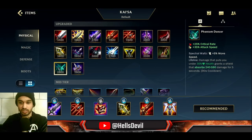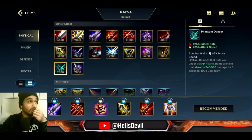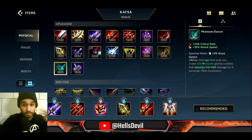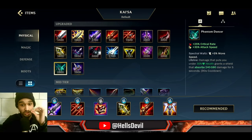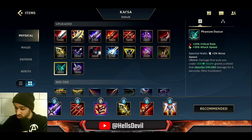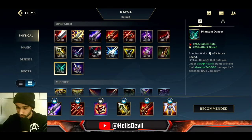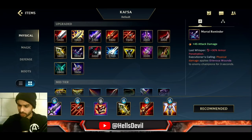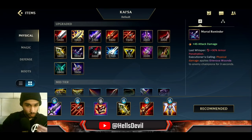Phantom Dancer is good when the enemy hard dives you — if they have champions like Lee Sin, Fiora, or Malphite, hard-engage champions. As it reads: damage that puts you under 35 HP grants a shield that absorbs bonus damage, which is basically bonus health. Phantom Dancer is a really nice item against hard-engage compositions.